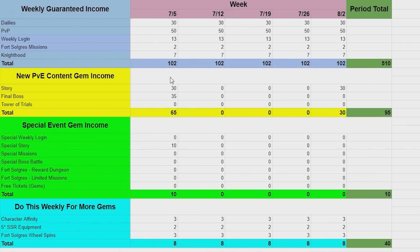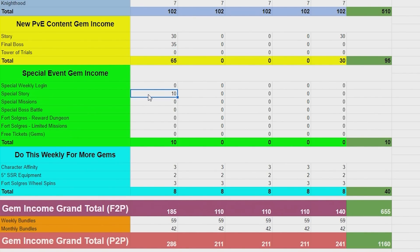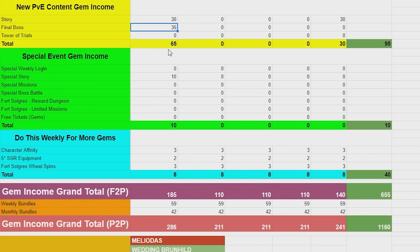Back to the actual gem guide: for dailies you get one or two a week — basic stuff. For this update's content: 30 gems from story, final boss will pay out 35, that's a total of 65. There will be no Tower Trials. For special event income, about 10 gems from demonic beast achievements. Special missions: nothing. Special boss battle: nothing. Reward dungeon, limited missions, free tickets: barely anything. It's a super dead update — Brunhild was super dead for gems, and Meli had literally no content either. Liz was the only big gem update, and since then gaining gems has just been slow.